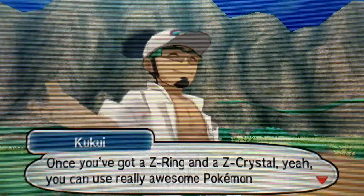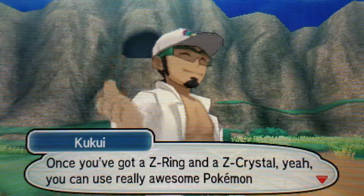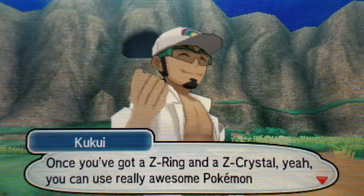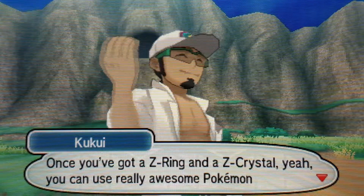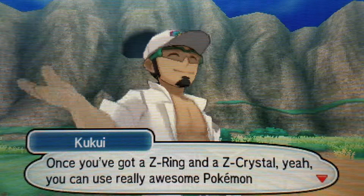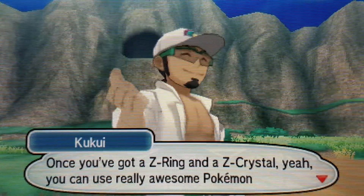Once you've got a Z-ring and a Z-crystal, you can use really awesome Pokemon moves. One thing I will point out right now: in older Pokemon games you couldn't get so close up to the trainers to see their movements or whatever, and that was fine back then. But right now they really need to work on these movements — like what the hell is he doing? How does that make sense?